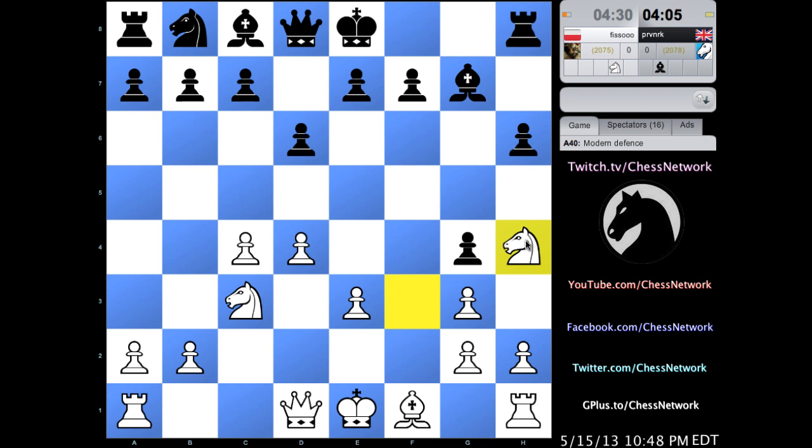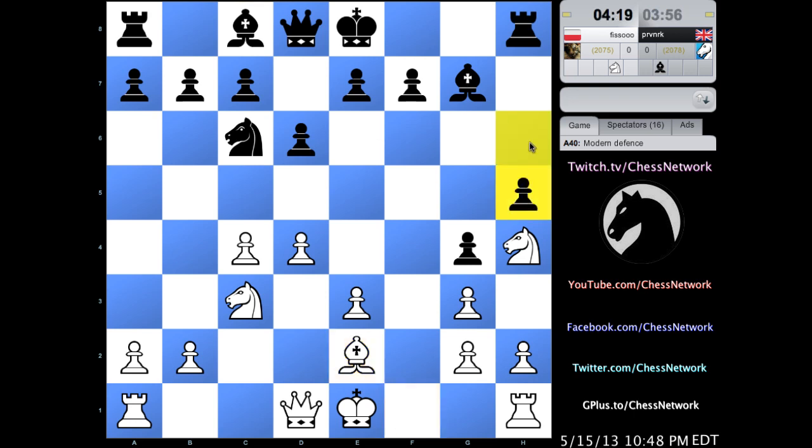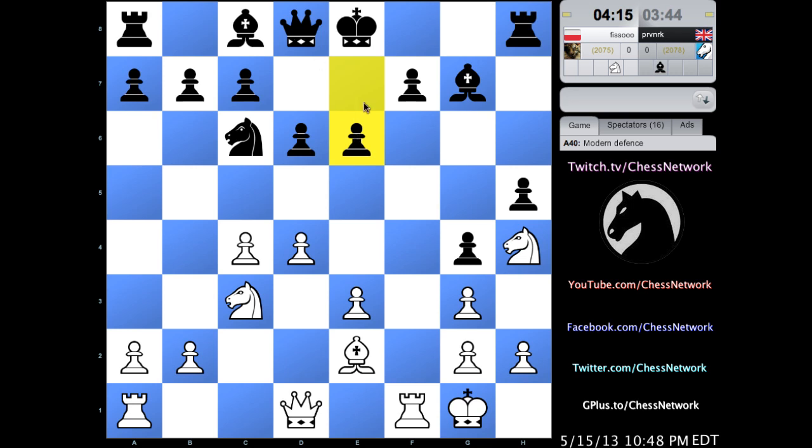White is giving weight to the idea of castling and having play along the f-file. This knight, although he's on the edge, is keeping a close eye on f5. I was thinking about the c5 advance to strike in the center, increase this bishop's diagonal strength, and open up the diagonal for the queen where she would pin the knight and rake the 5th rank. It's important to keep the knight out of the f5 square. Queen taking up residence on g5 can be quite strong, and the knight will have a beautiful home on e5.